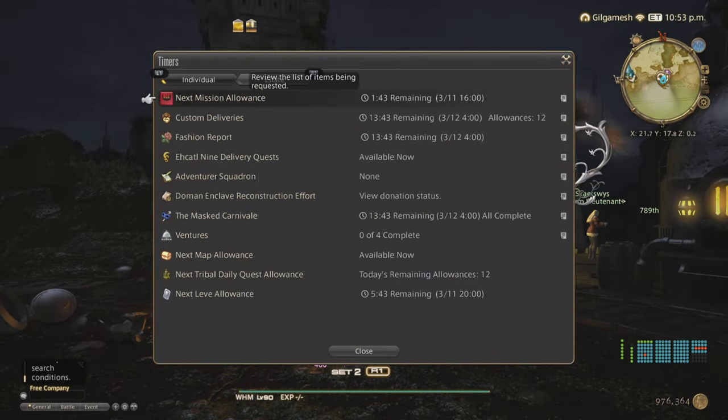Next, materia. Grade 1 Crit is the most expensive, going for almost 10,000 gil. Determination is on the low end. Direct Hit is next — so it's Crit, Direct Hit, and Determination in order of price. You need a lot of these to get to the scroll step for Grade 2. Skill Speed and Spell Speed are the purple ones. When you extract materia the type is RNG and not under your control — but because the relic weapon stats don't matter, take what you can get. Tenacity is also available.